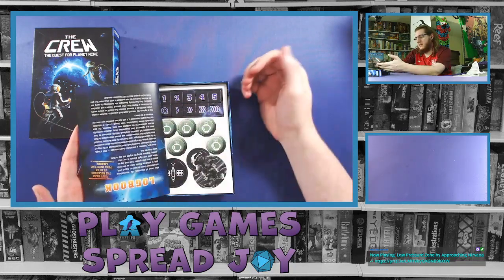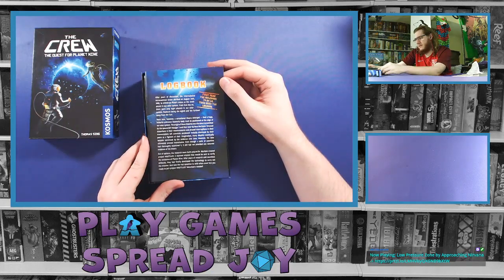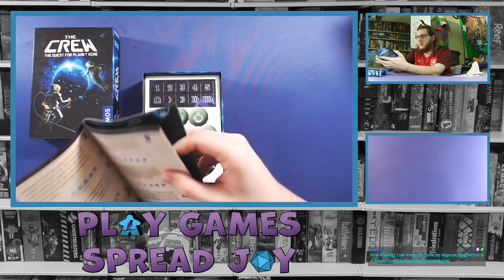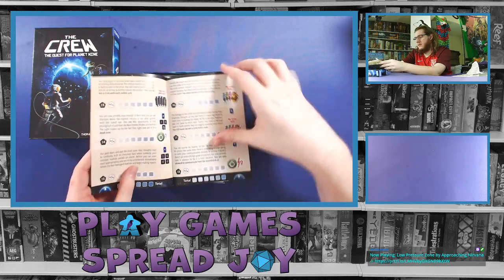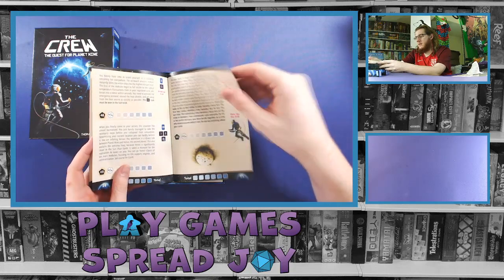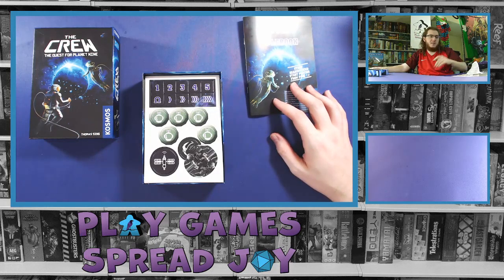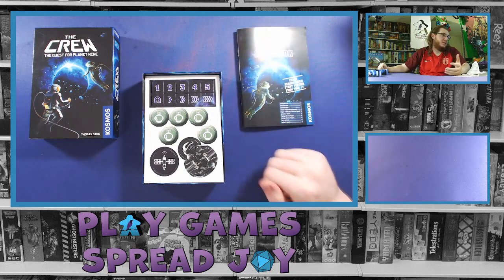Interesting — if you turn the rule book upside down and flip it around, we have a log book on the other side. So first you read the rules, then you flip over to the log book. This log book has the different missions and how well you do them — quite a few pages of these. There's also a little epilogue. It's an interesting way to do the rule book — makes it easy to find things without flipping through the whole book to find those mission logs.